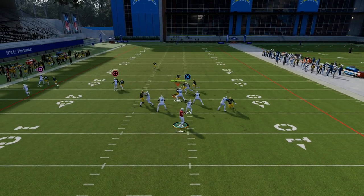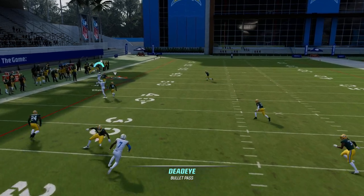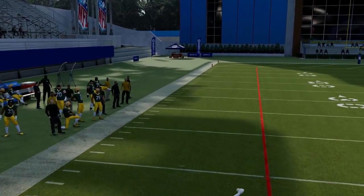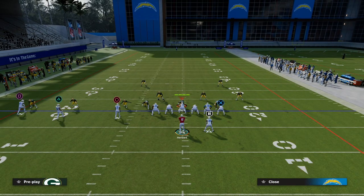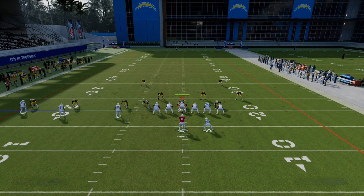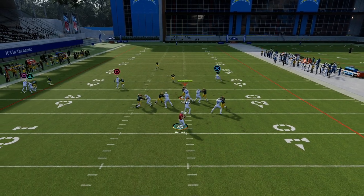On the left side, sometimes this fade route can be really, really effective against man-to-man. But this play right here is one of the best plays in the game for breaking down zone and breaking down man. Against man coverage, you're going to pretty much want to throw this corner route to Keenan Allen. All Madden man coverage is just different.